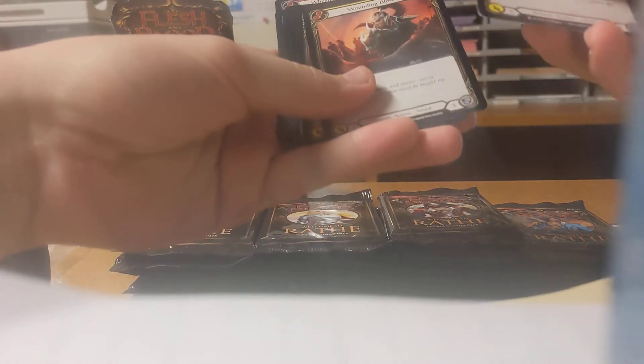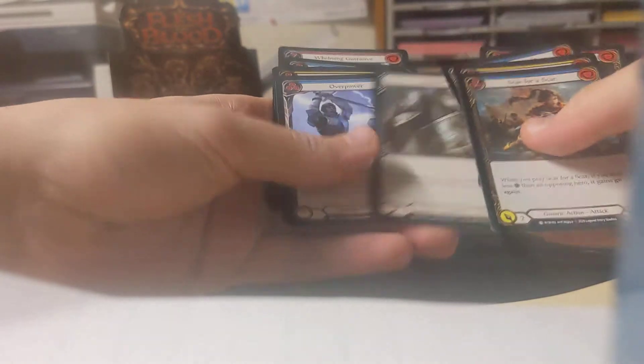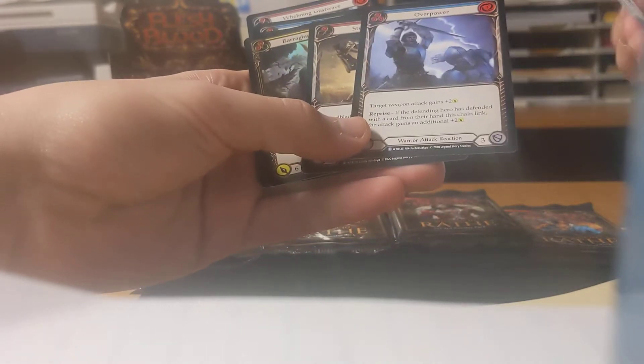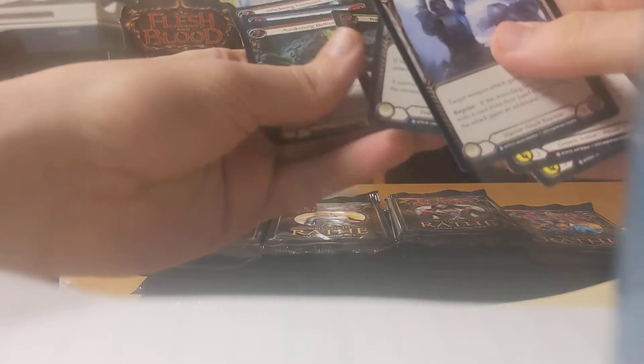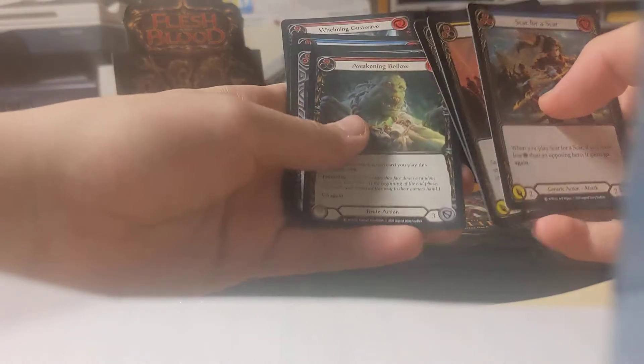Scar for a Scar, Wounding Blow, another Raging Onslaught — blue. Scour the Battlescape. I am not looking at my camera — that's my bad. Iron Rod Plate. Overpower. Steel Blade Shunt for the red. I didn't even realize Overpower has a rare. And then another Common Foil. Barraging Bronhide. Awakening Bellow, Cartilage Crush, Debilitate, Sharpened Steel, Head Jab, Biting Blade, Wilming, Gust Wave.